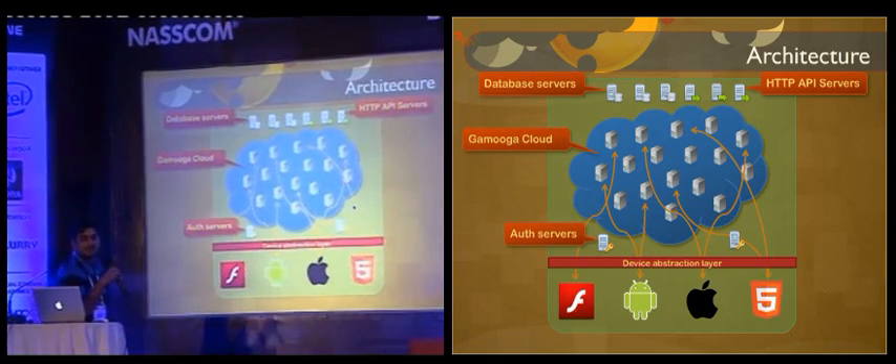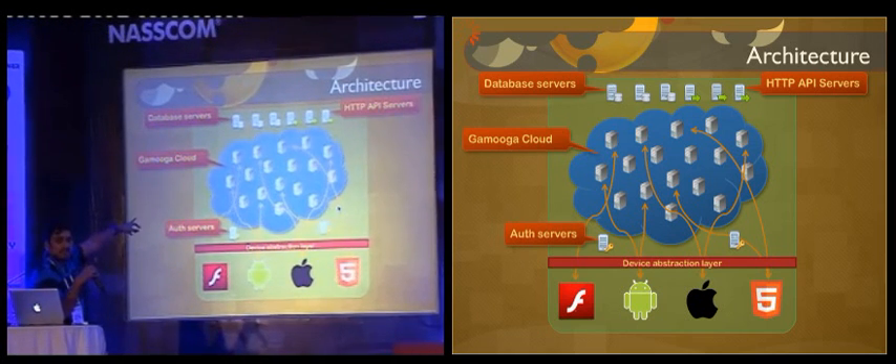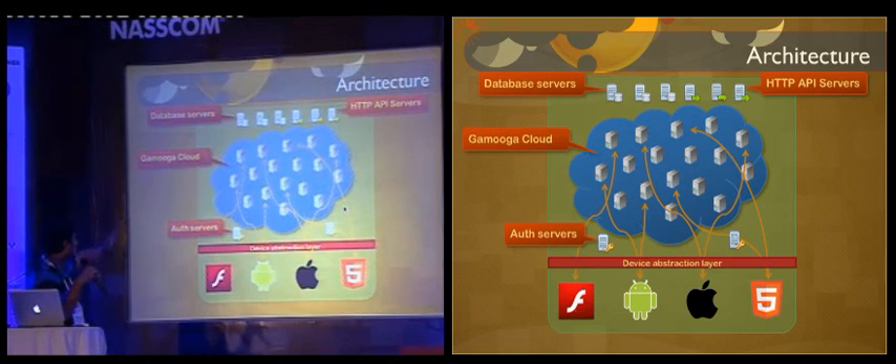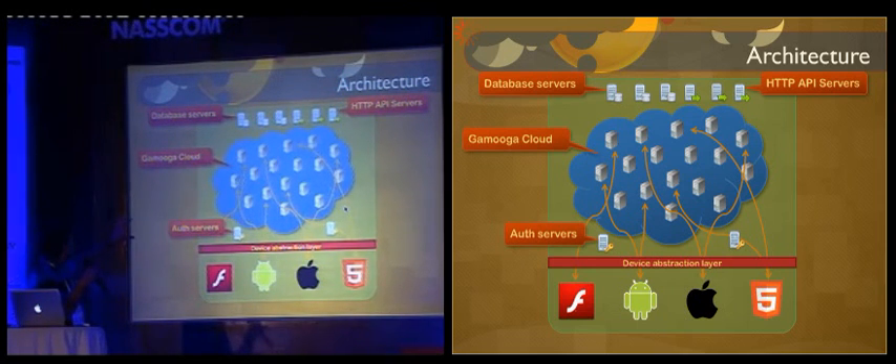You can prevent DOS attacks or bad players — right at that point they do not even enter the Gamuga Cloud. The flow is: every user who wants to connect to Gamuga Cloud has to retrieve a one-time authentication key from the auth servers, and once they retrieve that key, they can connect to the servers and answer the challenge. From Gamuga Cloud, we also provide APIs for database servers and HTTP access. This is the basic architecture of Gamuga.